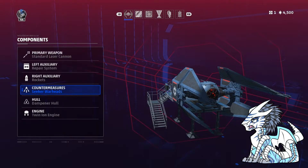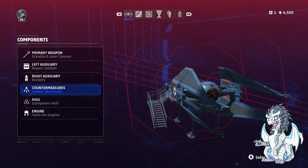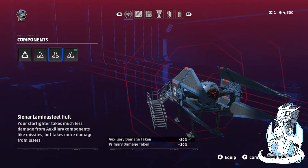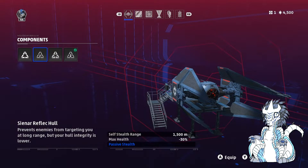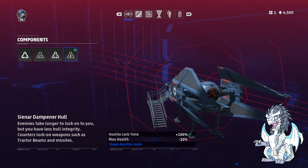For your hull, we're going to be going with the dampener hull. Unfortunately I kind of wish the TIE-Interceptor had more options — it would be nice to see something like the agile hull or other options we see on other fighters, but you really only have a choice between the dampener hull and the stealth hull for stealth builds. We're taking the dampener hull just to make it that much harder for somebody to lock onto us. The auxiliary hull is not worth it.